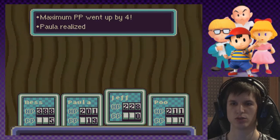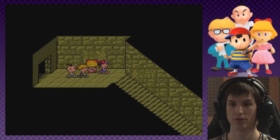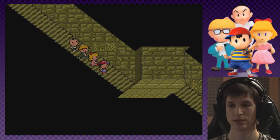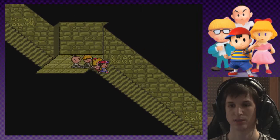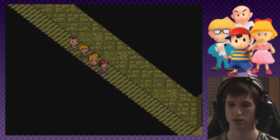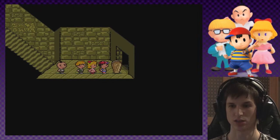Another level up for Paula! We can't use it, sadly, since our PSI points are horrendous at the moment. But still! Once we find a boss or anything like that, that's not looking good.